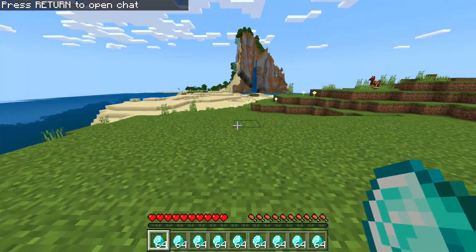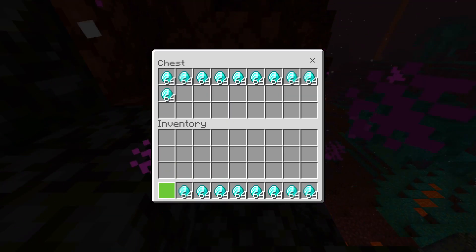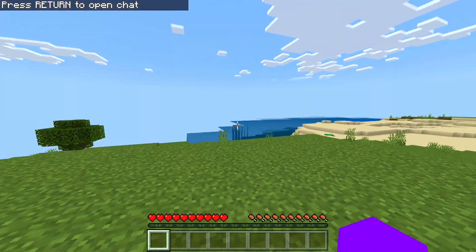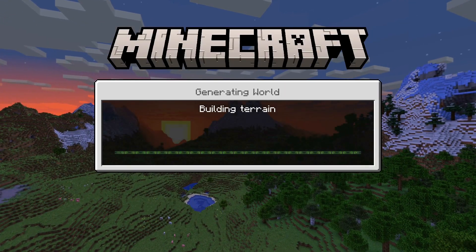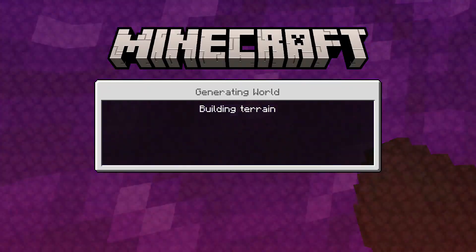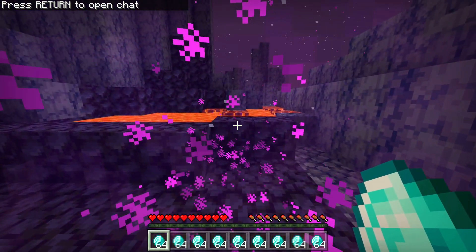Now, let's review the duplication glitch once again. First, go into the nether portal. Secondly, place your items into the chest. Third, exit into the overworld and quit your game. Fourth, reload back into your world. And finally, go into the nether for your duplicated items. How this duplication glitch works is when you put the items into the chest, it saves them there. But what the game does not know is that you have your items in your inventory, therefore saving them in both places.